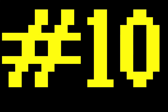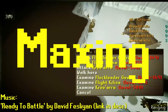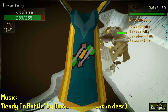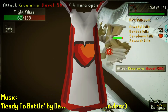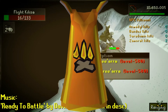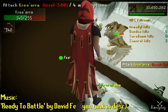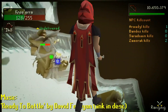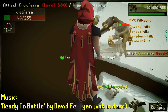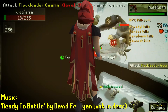Number ten: maxing. I already let it slip a little bit ago, but it's right there in the name of the series - Journey to Max. My current 99s are Fletching, Cooking, Hitpoints, Attack, Strength, Defence, Firemaking, and Woodcutting, so I have eight 99s right now. I still have to get 99s in all the rest of the skills to get that max cape, and it's probably going to take a while - honestly, quite a long while.